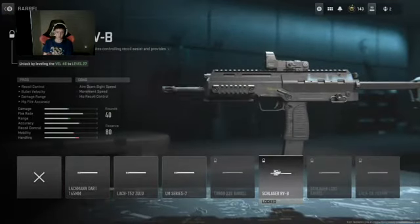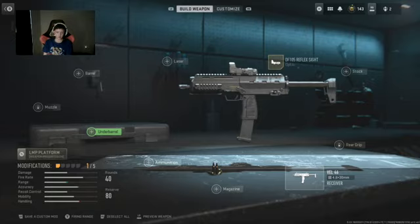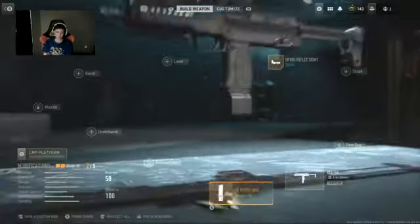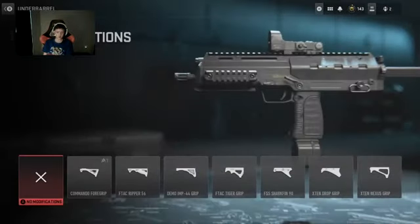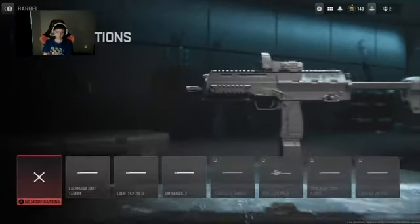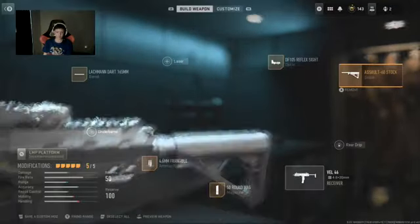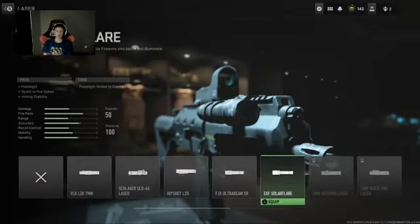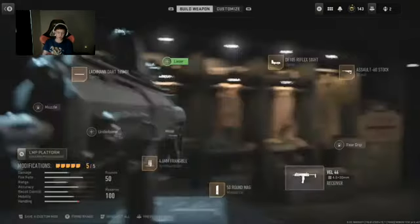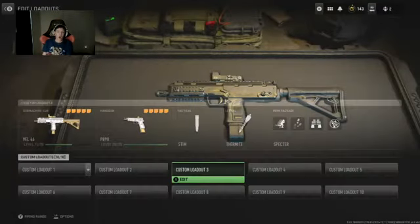I don't want a laser. I'll go with a 50 round mag. I'll put that stock on it and attach a light. Now we've got everything we basically need — we're good.